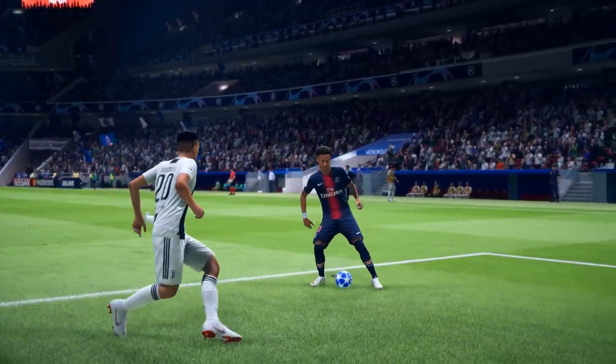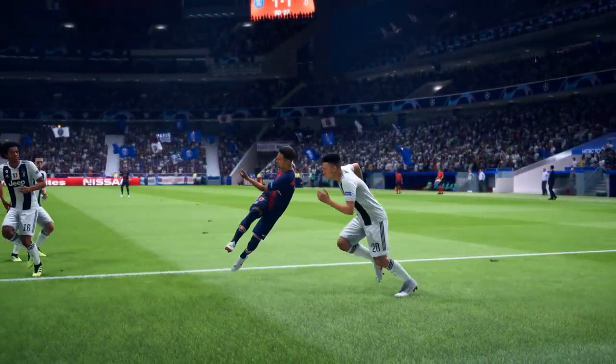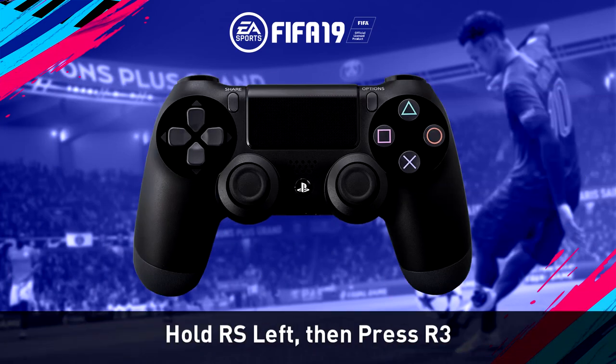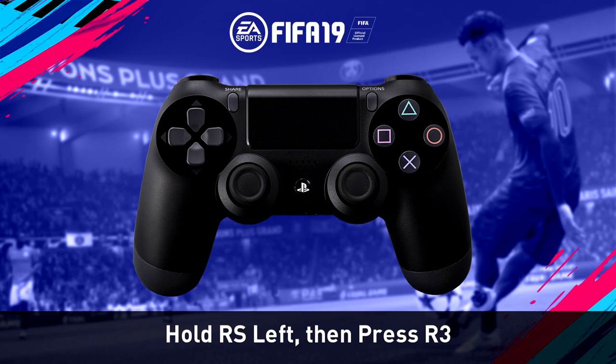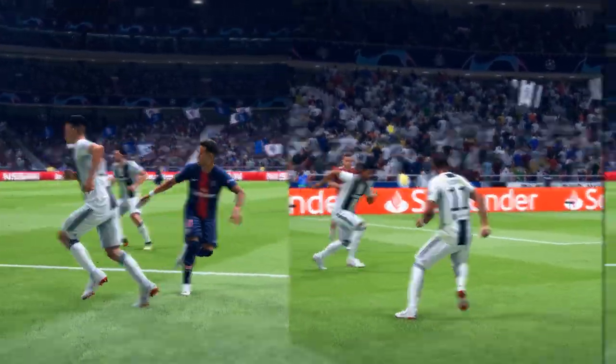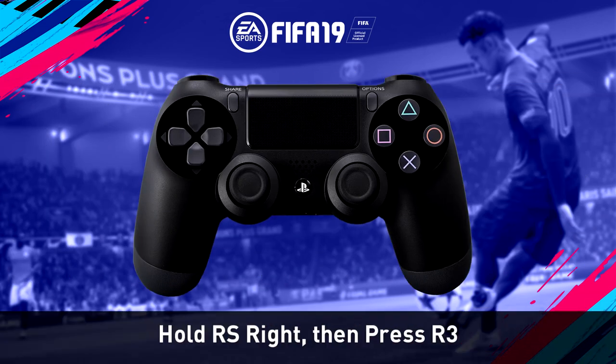The skill move looks fantastic — you can do it whilst standing still and also whilst running. The animation is slightly different but still looks very nice. The controls are really easy: hold the right stick to the left, then after you release it press the right stick again, and that's it. If you want to do it the other way, hold the right stick to the right and then press the right stick again.